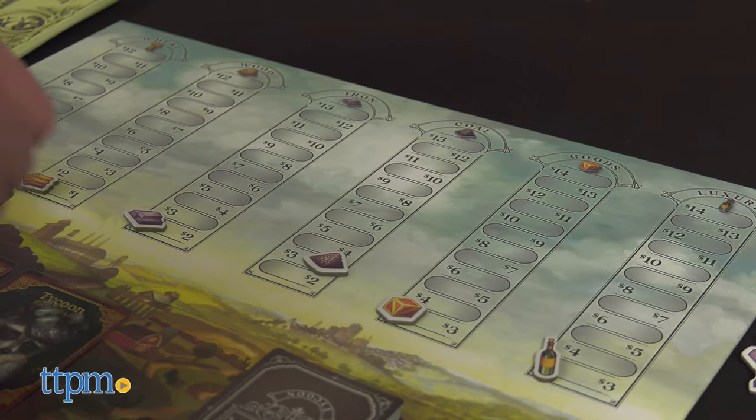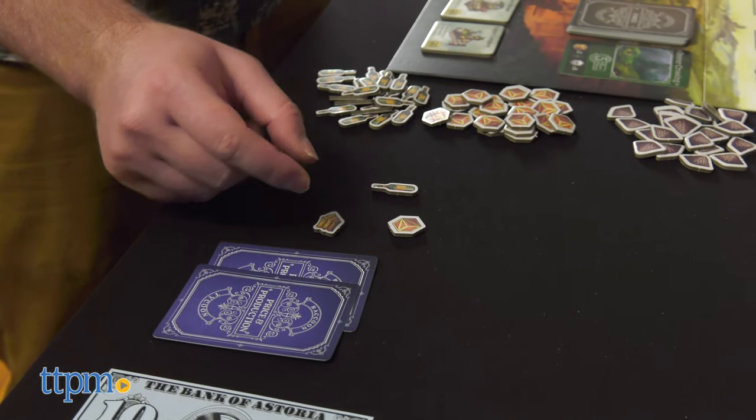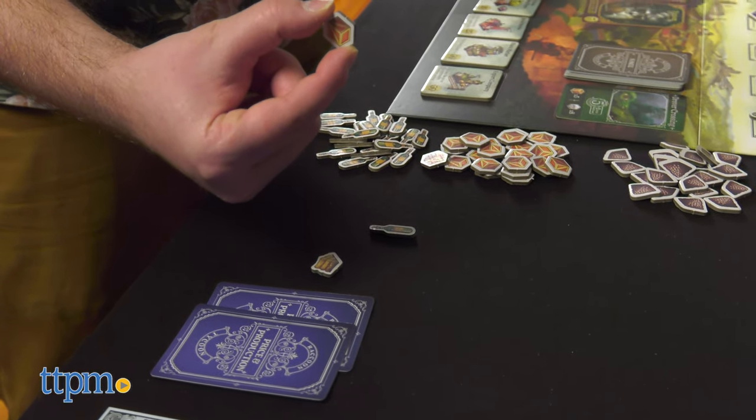For every token acquired, the price will go up on the game board. Alternatively, you can sell resource tokens for money.